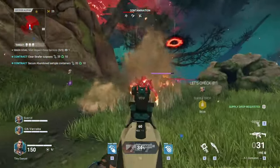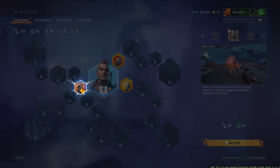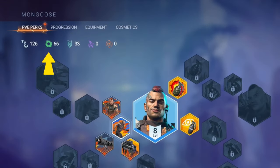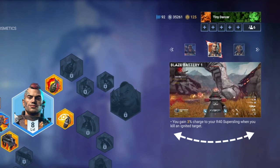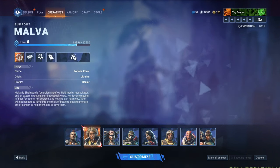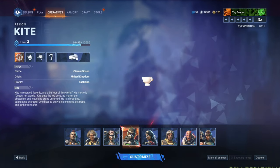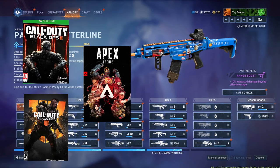One feature they've added that gives this game mode a ton of replay value and depth is a skill tree for each character. By collecting resources like shards, spores, and energy cores during your expedition, you can then spend those on upgrading your character's abilities, making you more powerful each time you drop back into the combat zone. Jumping into multiplayer, you're greeted with all of the characters in the game who each have their own unique set of abilities, much like Black Ops 3, 4, or Apex Legends.